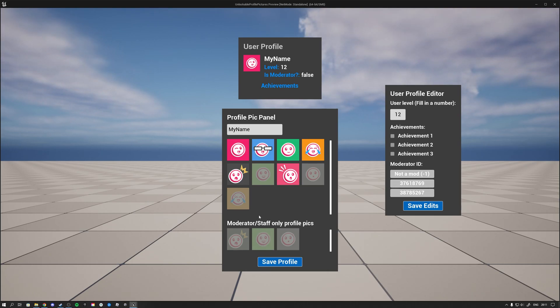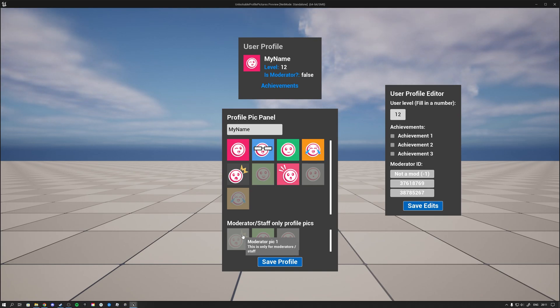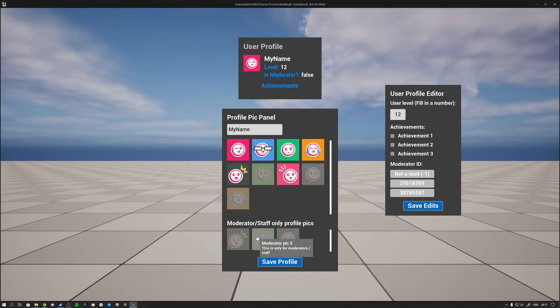What I want to cover is how you could approach that and how you could make sure that only your staff in your game would have access to certain things. In this scenario it's profile pictures, but you could also apply this to items in your game or anything — it's the same general concept. So if you want your moderators, staff, or admins to have certain perks, this is how you could approach that.